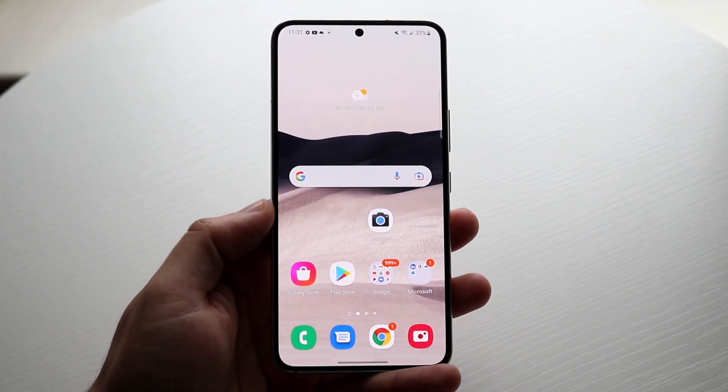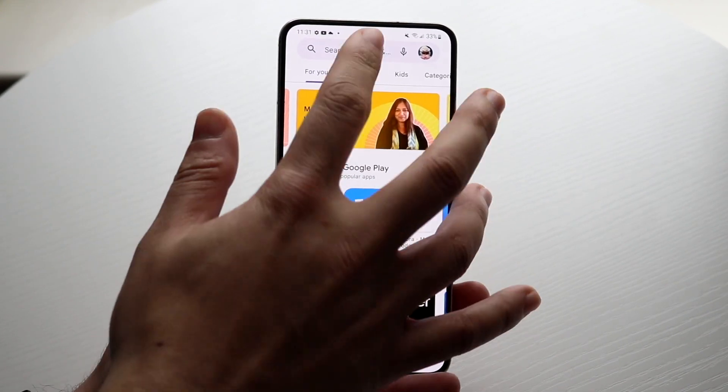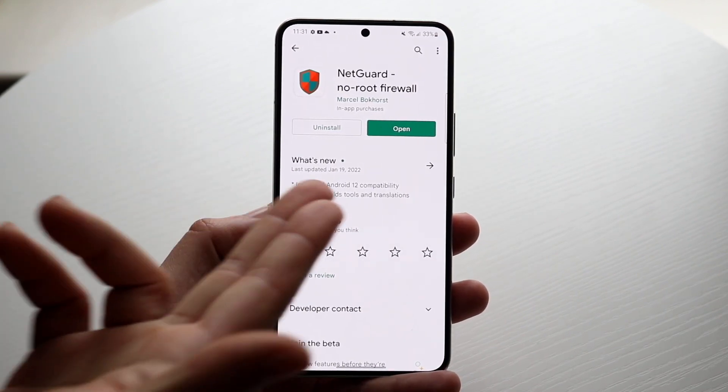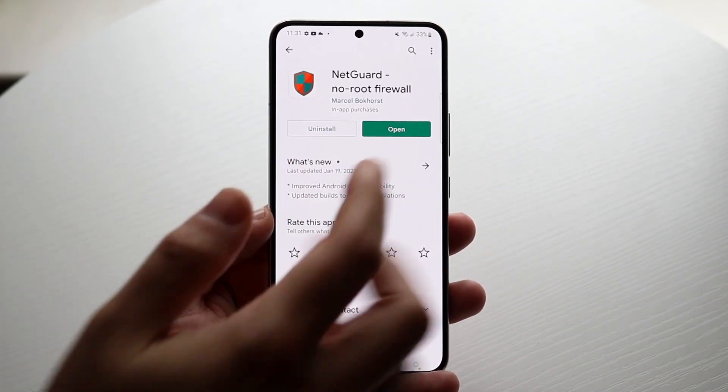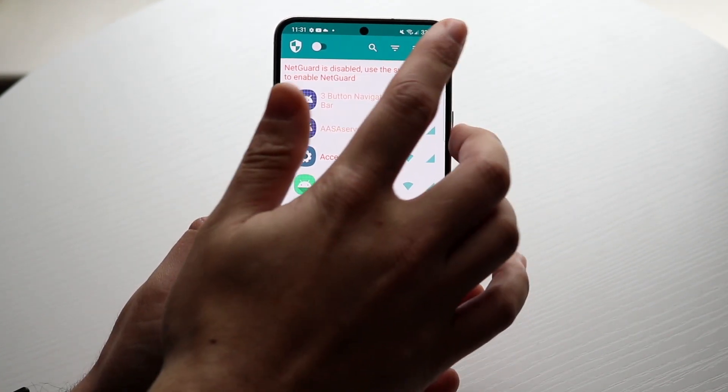What you want to do is load up your Google Play Store and type in 'NetGuard' just like this. Go ahead and install this specific application, and then open up the app. It may tell you to enable some things here and there.